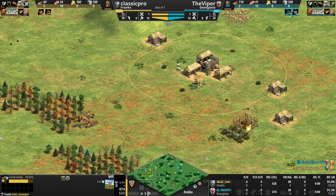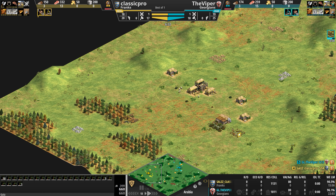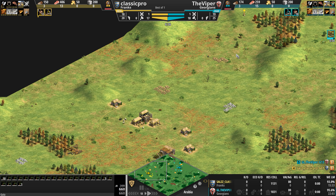Let's look at the bases as both players hit 16 villagers. These are two pretty open bases. Classic Pro, our Frank, has his primary gold and stone in the forward position with three forests — though they're pretty far, making an all-in very problematic. He's got additional stone and gold in the back, plus a nice thick forest there, so no risk of running out of wood anytime soon.